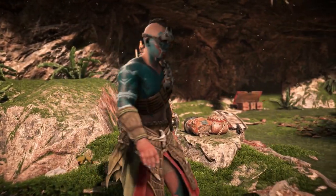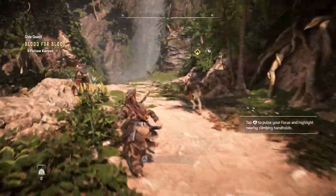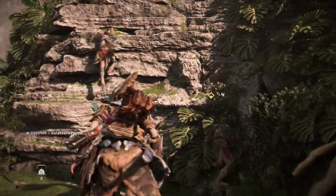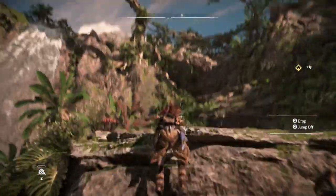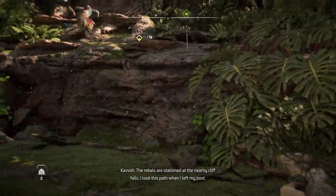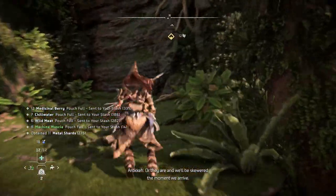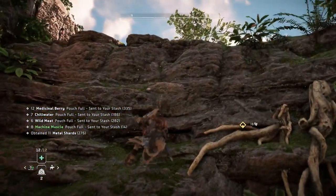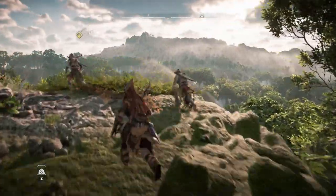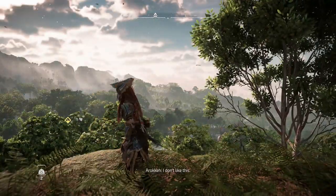That man is extremely attractive, by the way. Give me some of your face paint — and also your body paint. Their body paint comes with the armor, so that's nice. Where are you leading us? The rebels are stationed at the nearby cliff falls — I took this path when I left my post. The others won't be expecting anyone to come this way. You're a big old fat liar, or they are, and we'll be skewered the moment we arrive. Wow, this is the cliff falls — gorgeous, and there's no one there.